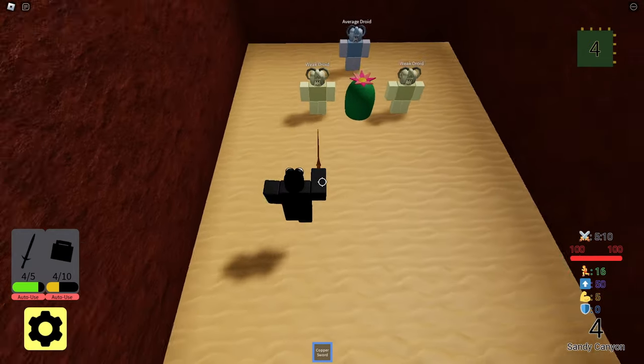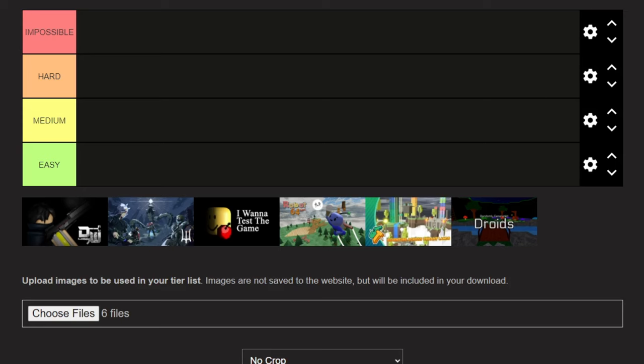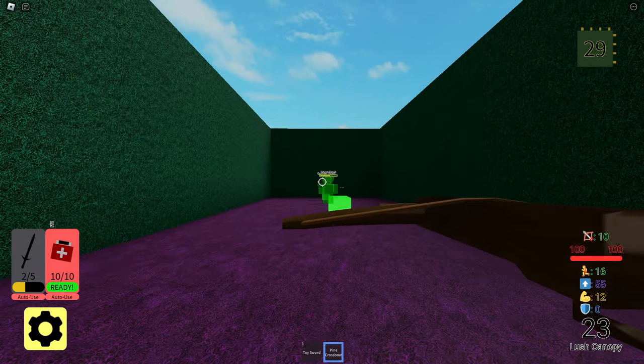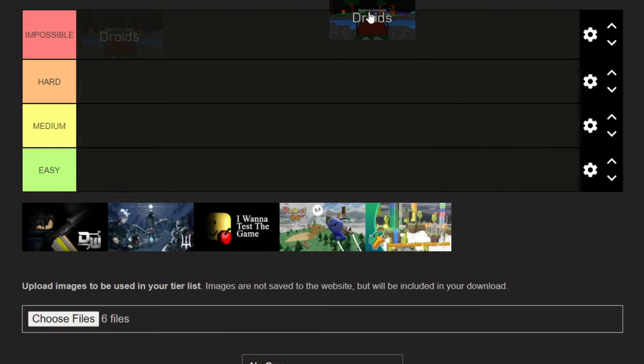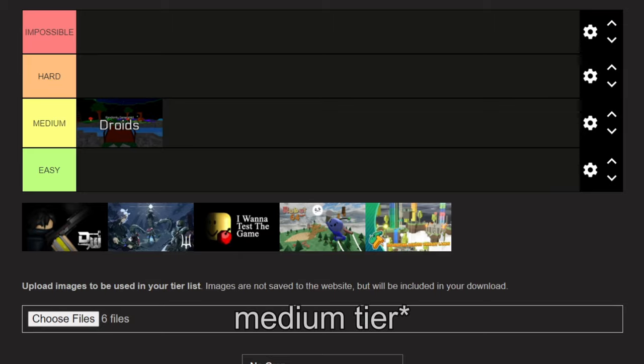The gameplay worked out really well — there's a clear objective, just kill the droids and move on to the next room. I like the RNG aspect of the game and how you're supposed to sword fight but also have a ranged option. I don't think this game is impossible or too hard. I'll put it right over here in the medium section.